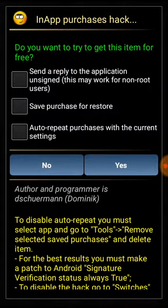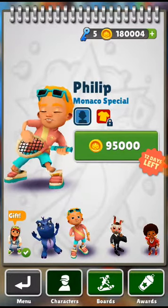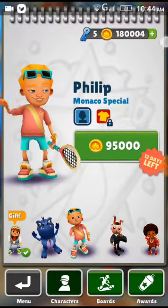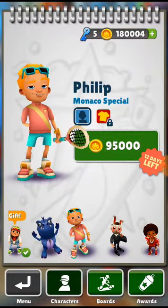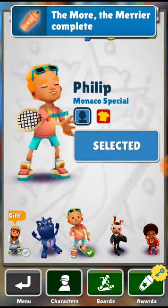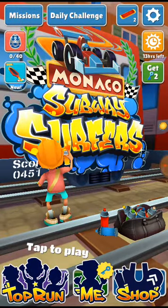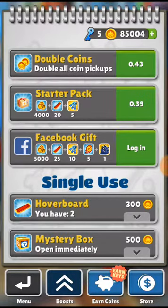No need to tick the first, the second, or the third one. Just click yes — and that's it guys. Look at your money now: 1,800,004. Now I can buy it. You can go to the shop and buy whatever you want.